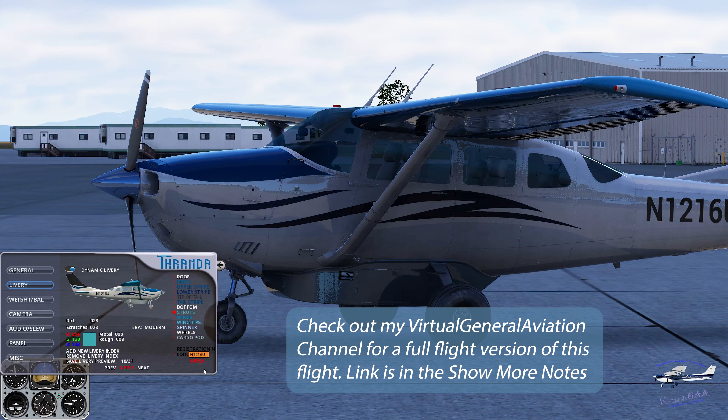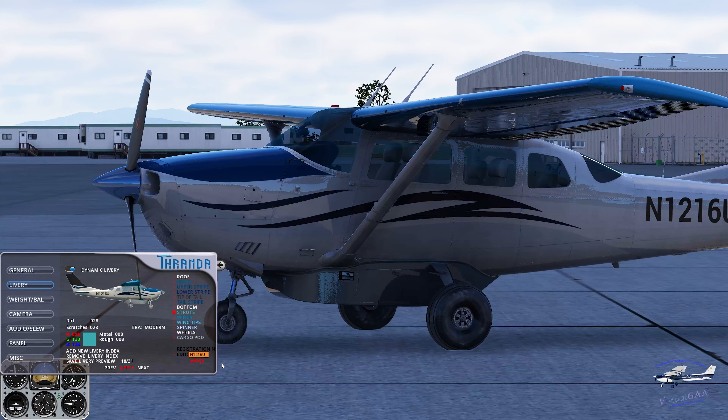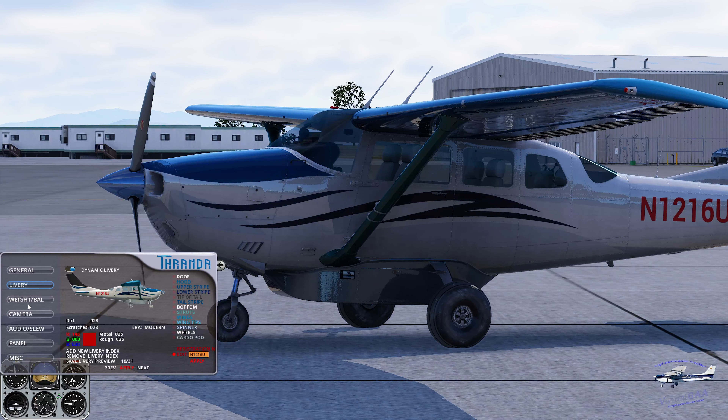I simply apply it. I can also change my tail number — right now I'm using 1216 Uniform, but I can easily change it to anything I want just by clicking here and typing. This would actually be a good time to change the color of the tail number too. Let's pick a maroon rust-looking color — I'm not sure how it's showing up on your monitor, but let's apply that. This is the new color of the struts.